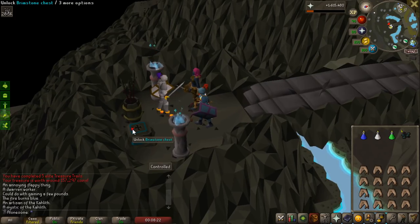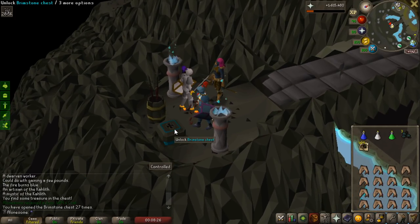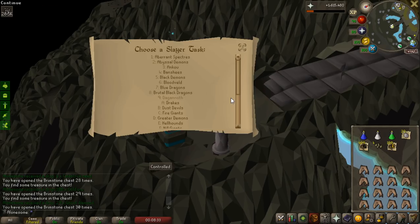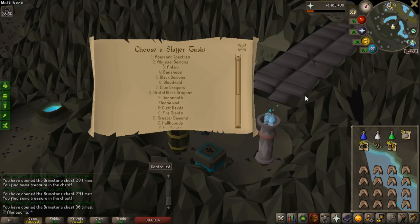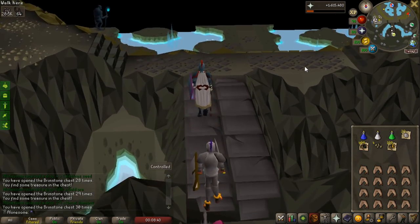I had 4 Brimstone Keys, so let's get them open. After that I actually want to make an attempt at a Drake's task, because you can get the Brimstone Boots if you're lucky, and also you can make Holy Sandals into some better boots. Let's pick a Drake task — 64 Drakes. Not sure if I will be able to kill these with melee.